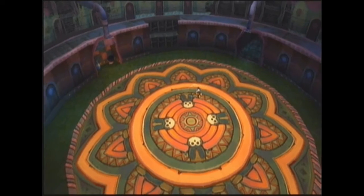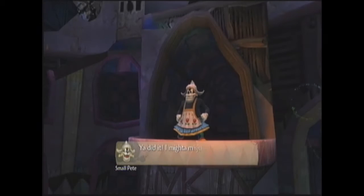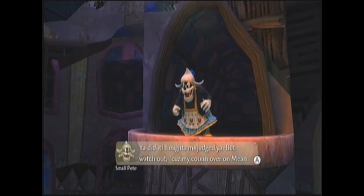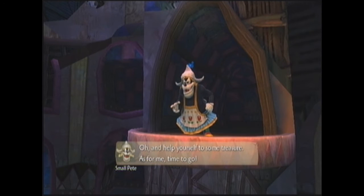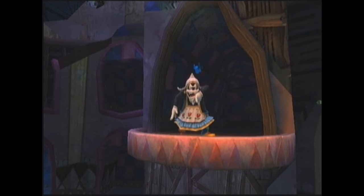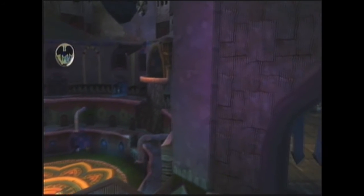Oh dear, why was there an evil laugh? Hey Mickey, you did it. I might have misjudged you, but watch out because my cousin over on Mean Street makes me look like a cuddly little kitten. Help yourself to some treasure — as for me, time to go. Because we helped him and got his book back, he's going to let us have this treasure. But if you didn't get the book back, he then tries to kill you with loads of Blotlings.